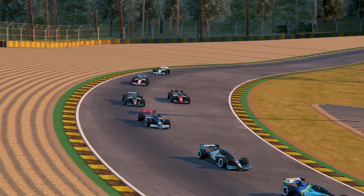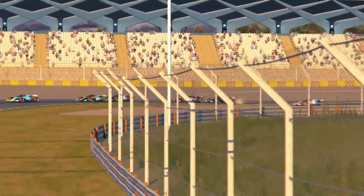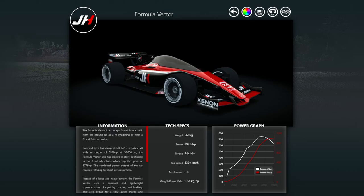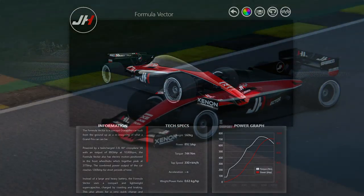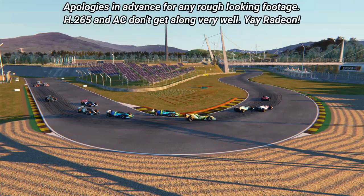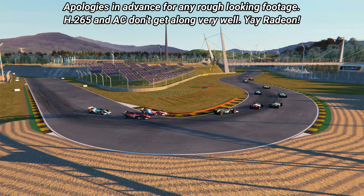Simply put — yes, it's very fun. So today we're going to take a quick race around Pinwheel with yet another mod I found, the Formula Vector, which is a near 900 horsepower V8 hybrid open-wheeler. And not only that, this is going to be in VR. So I've talked enough — buckle up and enjoy the ride.